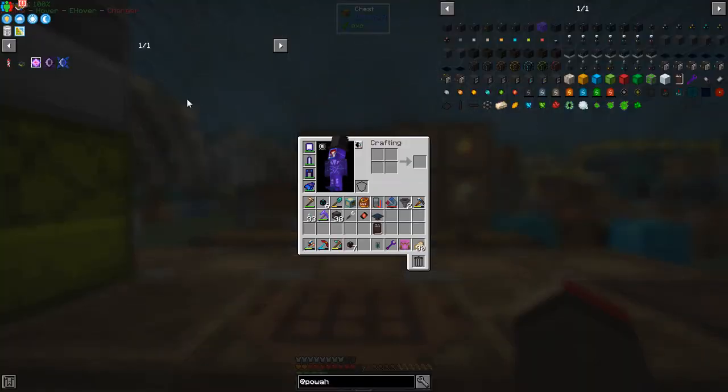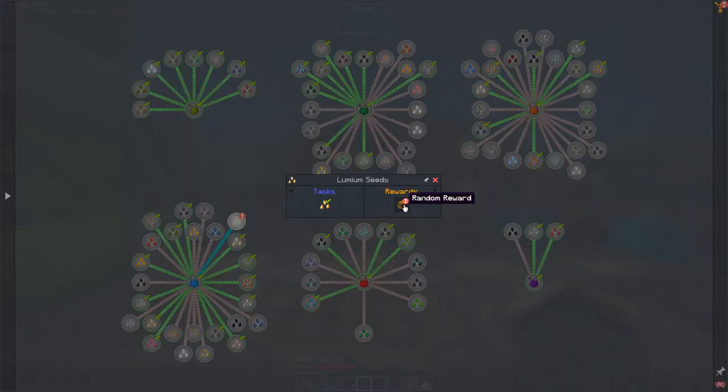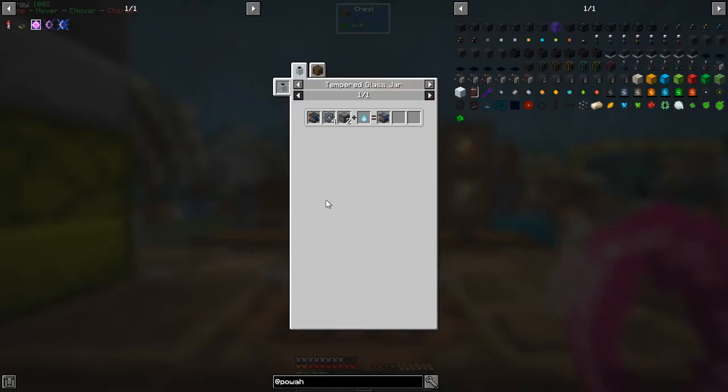Before Draconic Evolution, let's claim all the quests. I did some Mystical Agriculture work off camera and made a lithium cell — that upgraded the cobblestone generator to tier 4. We get a random reward: a great fairy ring, which I'm not sure what it does. The cobblestone generator tier 4 recipe was simply putting cast iron gears and blocks of compressed stone on the high temperature tempered glass jar, producing one of those.